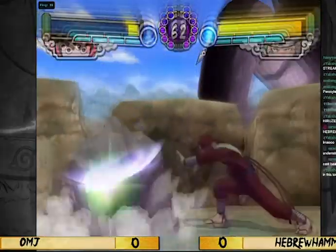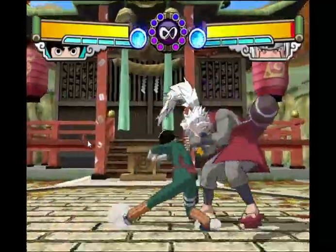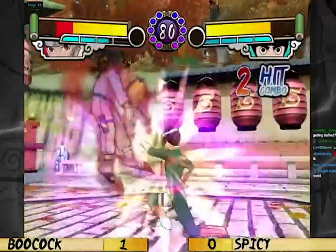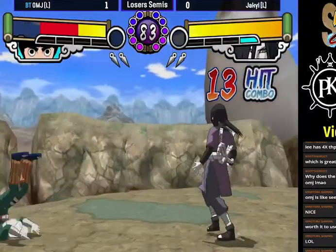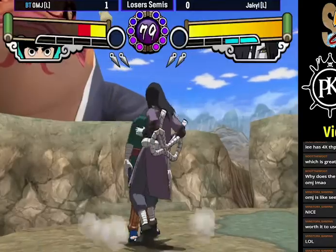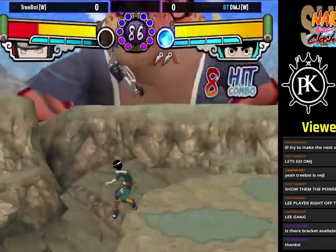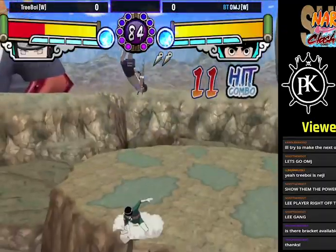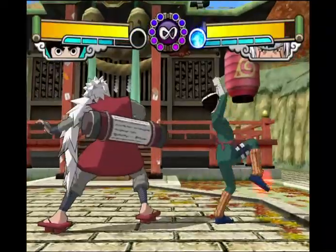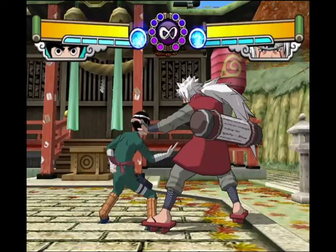Lee's 4B has a decent amount of armor on it, gives a good combo linking back into his 5B strings, and can be used to get him out of a lot of situations, but be mindful of its very short range and high recovery on whiff. Lee's 8B is a jumping double kick that can be used in the corner for juggles, and it can also be done out of 6B. 2B, 8A, and 6A are all pretty bad moves which should not be used in most situations.